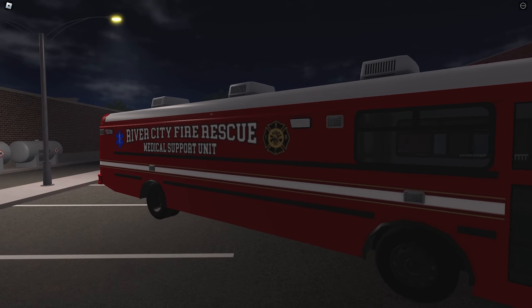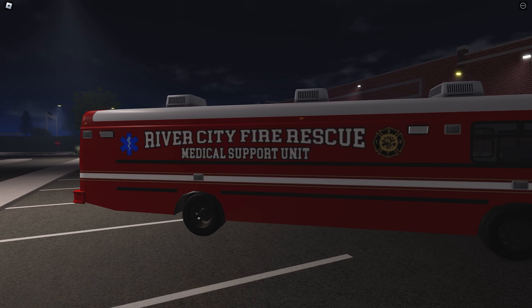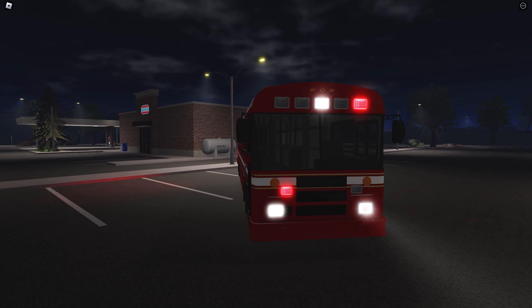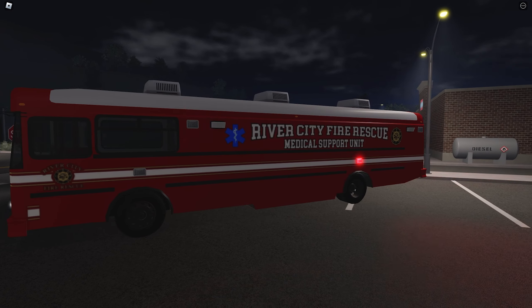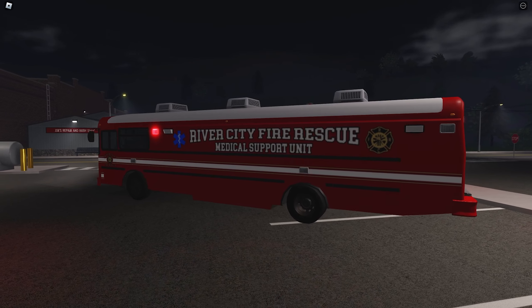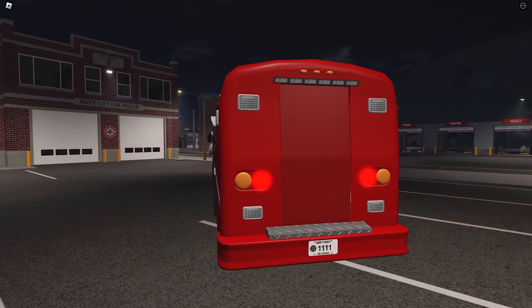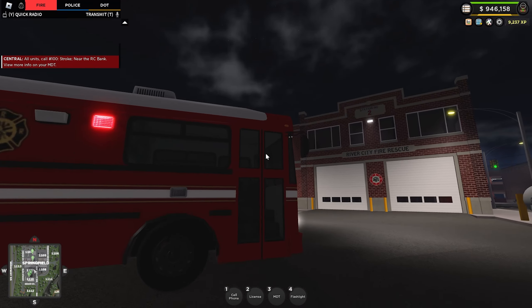Going around the right side here — River City Rescue Medical Support Unit. This is like a big evacuation vehicle for large-scale situations. If something big happened and you need to help a lot of injured people and don't have enough ambulances, you'd send one of these buses down, pick up as many patients as you can, and transport them all to the hospital. Very cool.